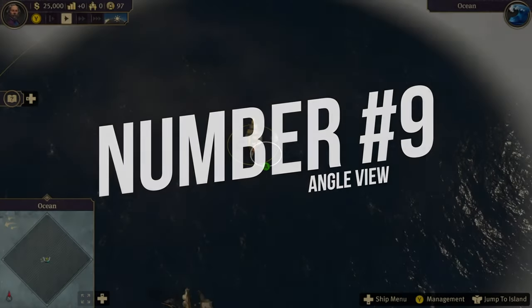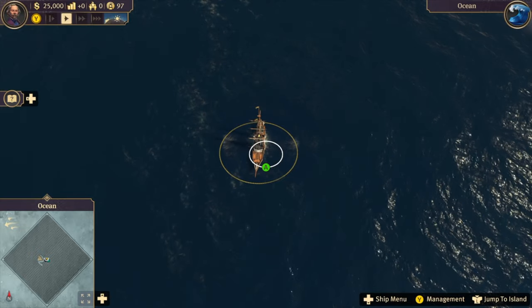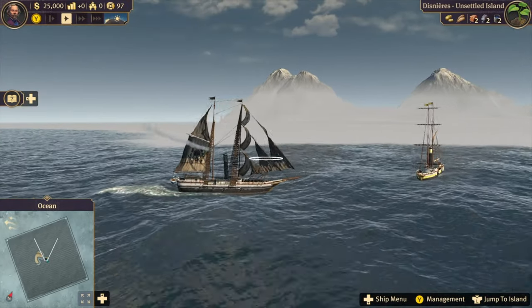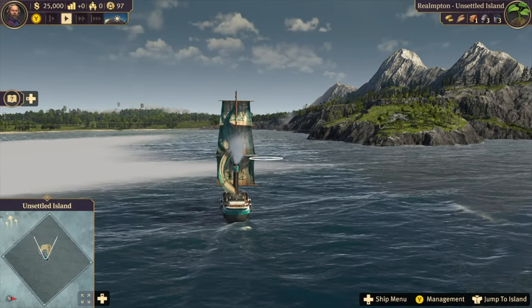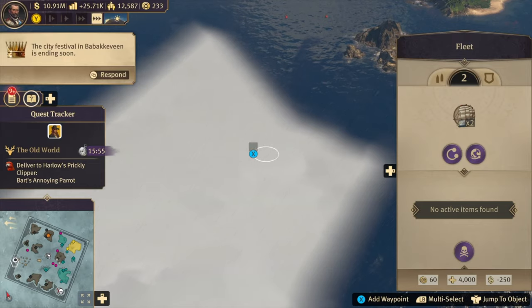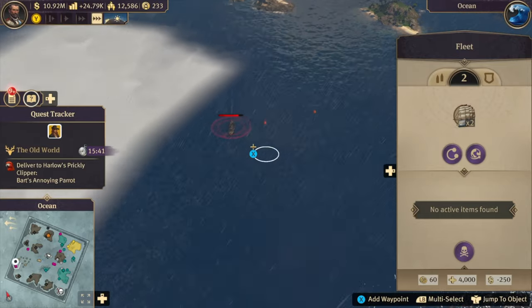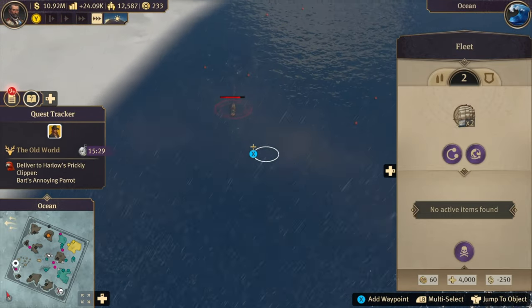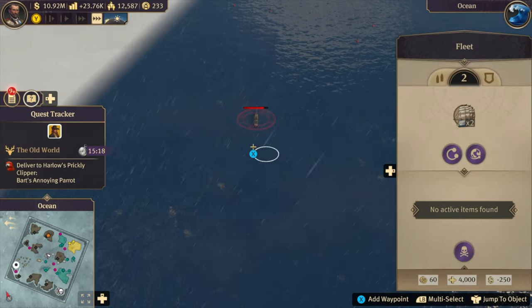Tip 9: You can angle the camera in Anno 1800 when starting a new game. In this way, you can see the mountains of the islands first and know where you'll need to explore before sending out the ship. When you do, just mark multiple locations while holding RB on Xbox, L1 on PS5, or Shift on PC, and then selecting where to go. It will cross off these locations one after the other, so you don't have to click a new position every few minutes.